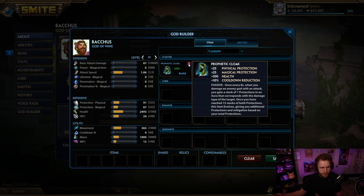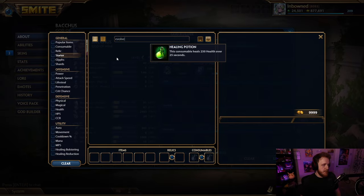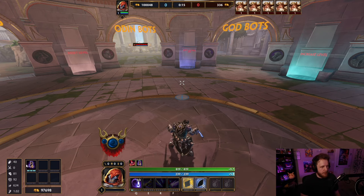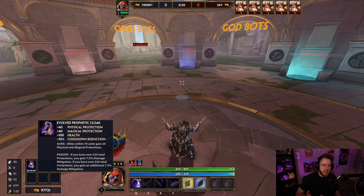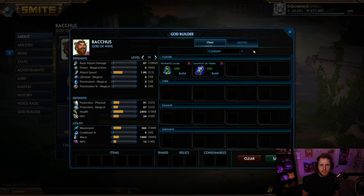Once you've reached 15 stacks of both protections this item evolves, giving you additional protection and some mitigations based on total protections. So instead of 85 of each, Prophetic Cloak when finished now gives you 40 protections of each, 100 health, 10 cooldown reduction, and an aura of 20 protections of each - totaling 60 protections of each, 100 health, 10 cooldown, and usually 15% mitigation.